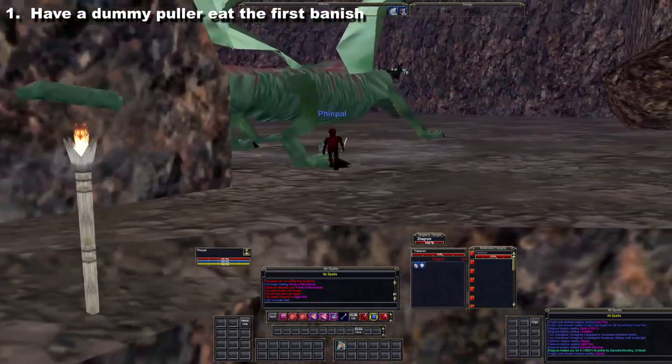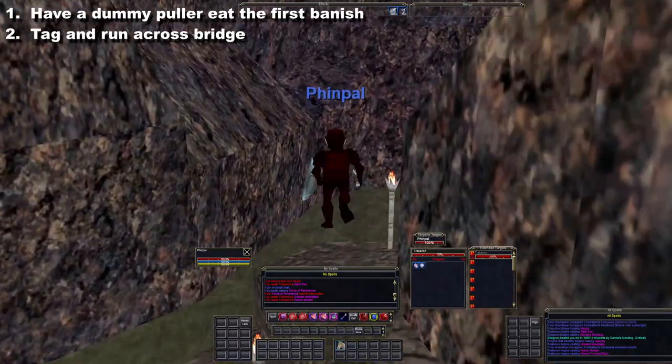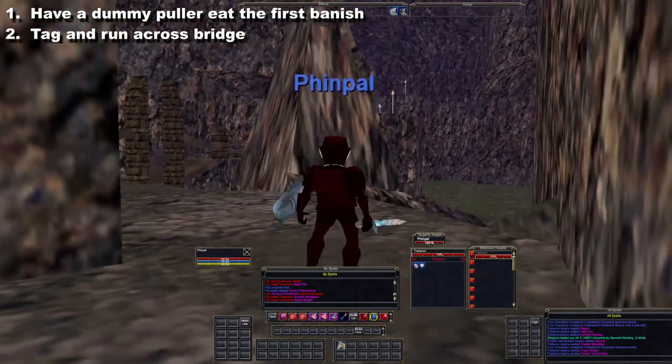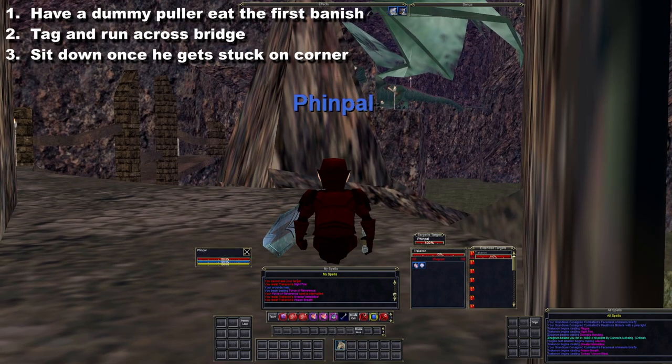Once you tag him with your polar character, you want to run back down past the bridge, come down here, and you're just going to wait for a minute. He's going to get stuck up here, and then you just sit down, and that's going to allow him to break free and start heading towards the bridge.